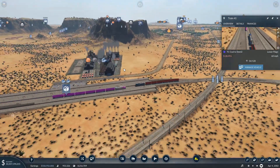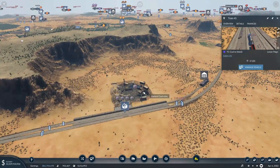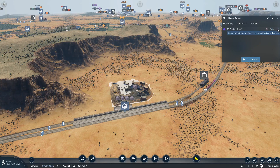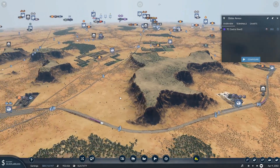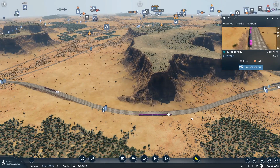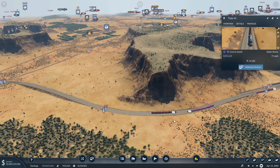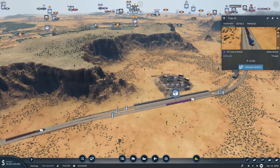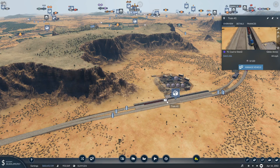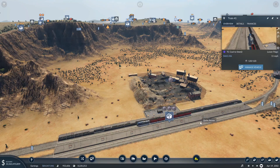That means this coal plant should be telling us there were transport issues, although it says there's not — even though there's clearly an issue here and we're losing product. He's going 65 right here, already doing 70 there. He's going to pick up, and in just one trip he's going to carry more than twice as much as both of those last trains combined. So he should clean that up.